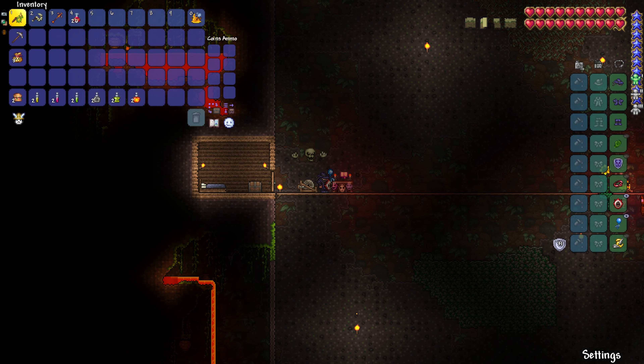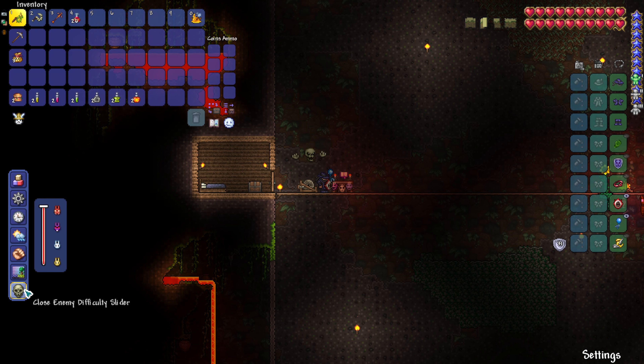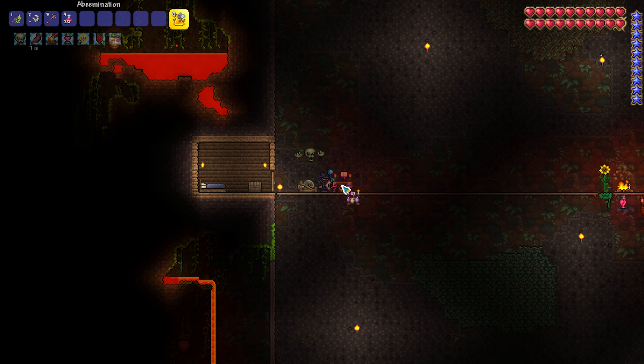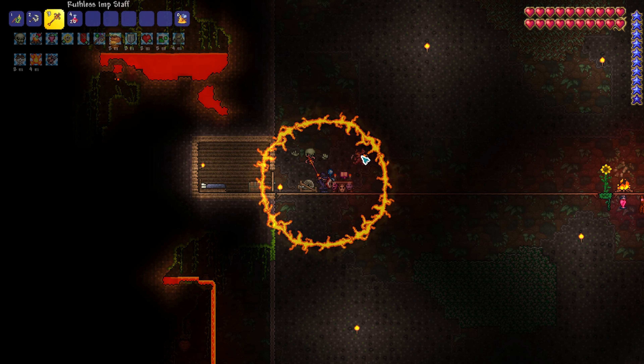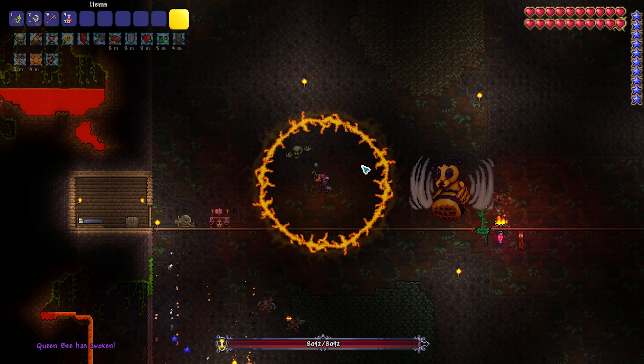For the final class, summoner, we're going to go ahead and get started with the fight. Turn off god mode, turn on your spawn rate. We are on master mode. Summon your minions and get the fight started.